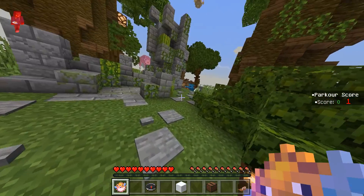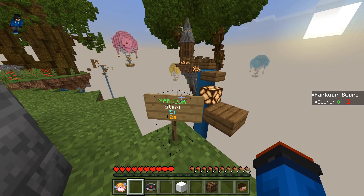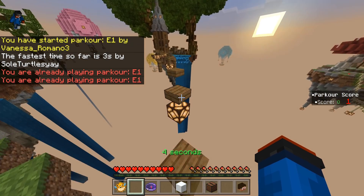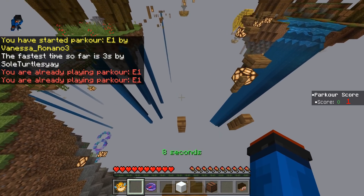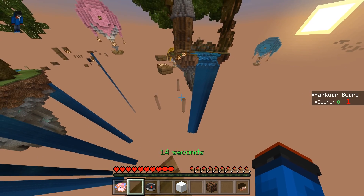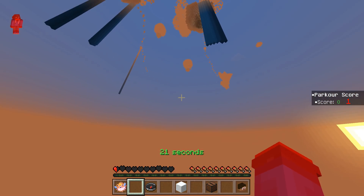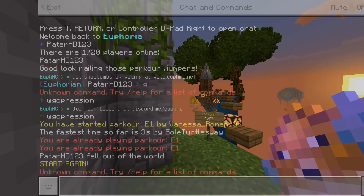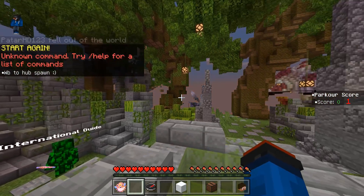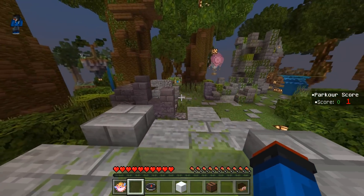Over here we have a parkour area. You can actually play this — there's a parkour score on the right and you can start it. If you complete the parkour you get yourself two dollars. Now I am a parkour pro on Java Edition — not making excuses — but let's see if I can complete this real quick. Yeah... we're just gonna act like that didn't happen. Slash spawn, thank you very much.